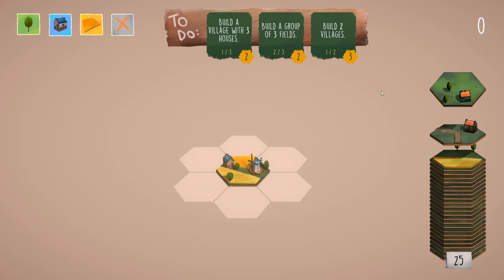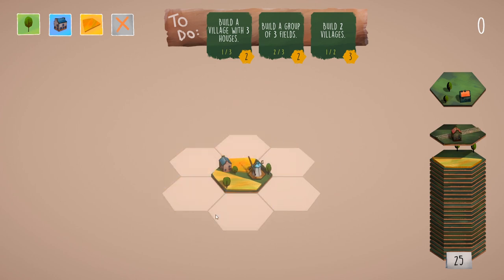The way this works is that you have these kind of tiles and you can place them to create your own village. Up here you've got goals — things you want to do.